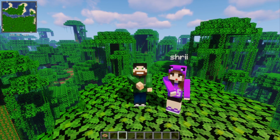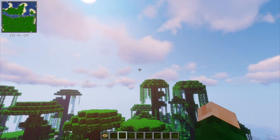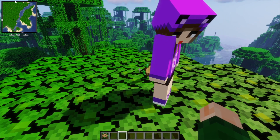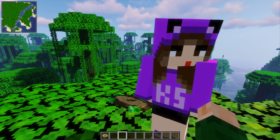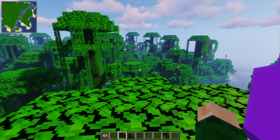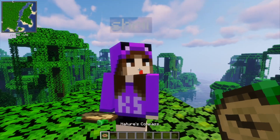So what we're going to use for this is our Nature's Compass. Shree, do you have a Nature's Compass? I don't. Now you do. Now I do. So I'm going to take the Ice Spikes and you take the Snowy Tundra, okay? But what we're going to do is — because I really just want to put in the pew sound effect while we travel really fast.